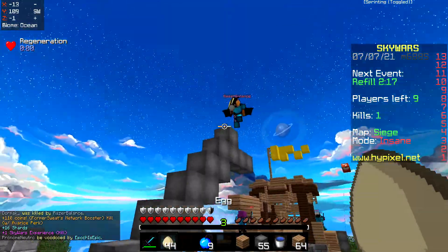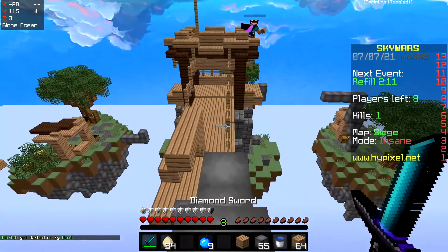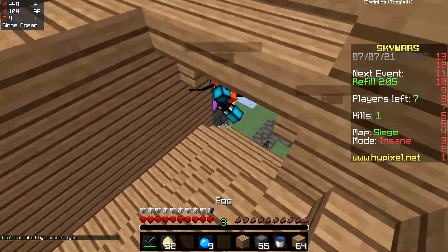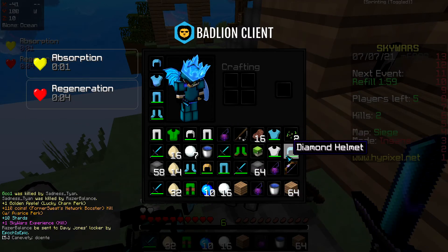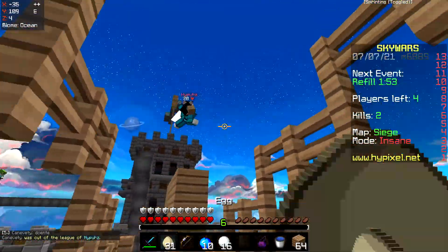Back in the day, click speed didn't matter nearly as much as people make it out to have mattered in Minecraft PvP. Everybody was pretty much playing survival games, ultra hardcore, or HCF. Click speed mattered, but it didn't matter that much. The reason it mattered is because Minecraft has attack delays — even 1.8 PvP has attack delays. It's atrocious in 1.9+, but in 1.8 Minecraft there are attack delays.